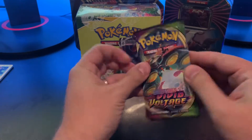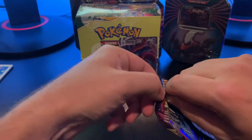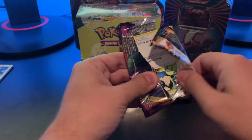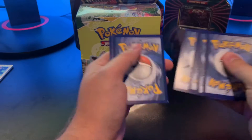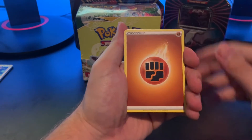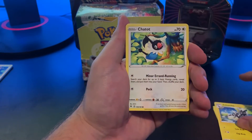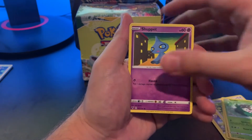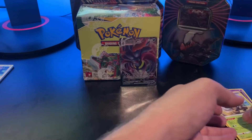And then we got us a Vivid Voltage here for our third pack. It looks like I'm going to have to get some better lighting for my desk, because I don't feel like this is very good for my pack openings. But for purposes of now, this is what I have. Got a Fighting Energy, Nessa, Swellow, Zebstrika, Charjabug, Clobbopus, Skiddo, Shuppet, Ferroseed, Reverse Holo League Staff, and a Shiftery.